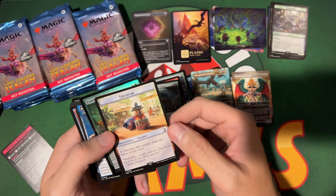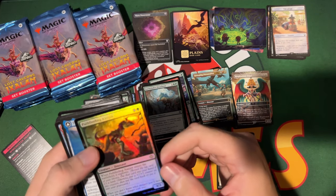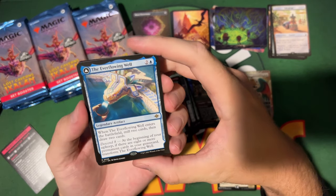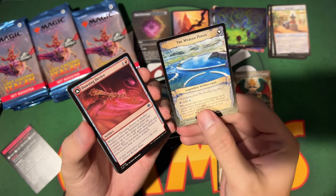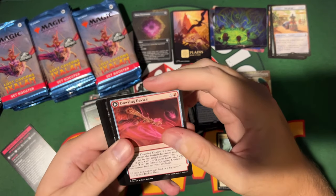Treasure token from Rex, aka Jurassic World. Common foil is what I meant. Here is your rare: the Ever-Flowing Well — I remember talking about that one. It flips over into the Myriad Pools, that's pretty cool.